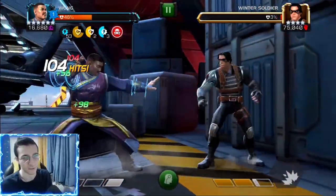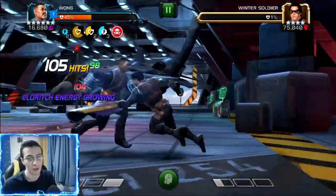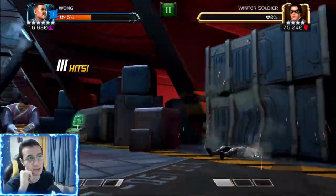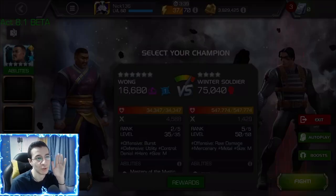We showcased him in the Labyrinth of Legends star path with 3.2 million health and actually took it down at rank 2, which is crazy. This is the rotation with Special 1s. The next rotation we're going to see is especially if you don't have Wong awakened.